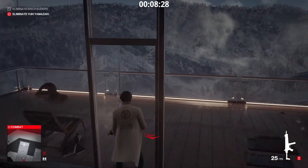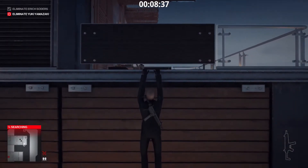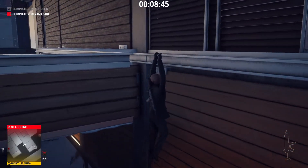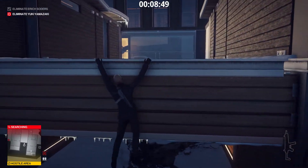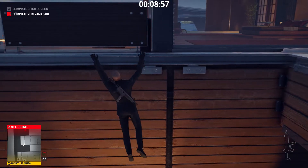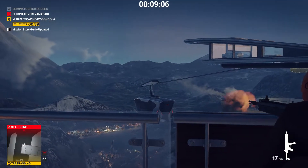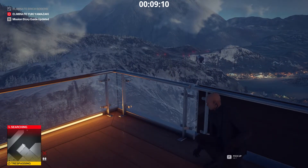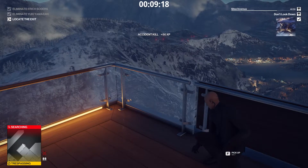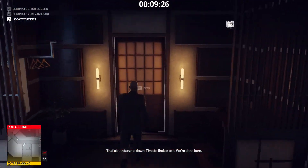We can use one of the dead bodyguards to change disguises. We shoot the cable car from Jason Portman's balcony. Shoot the highlighted part. That's both targets down. Time to find an exit. We're done here.